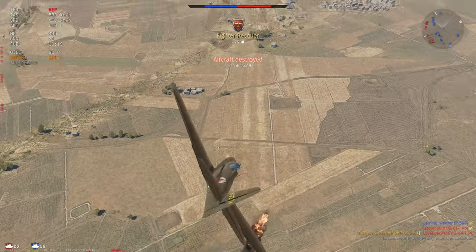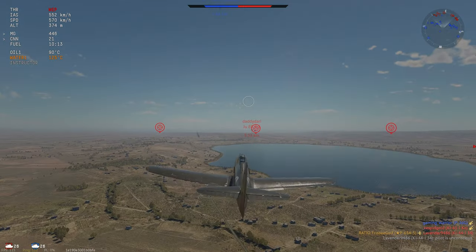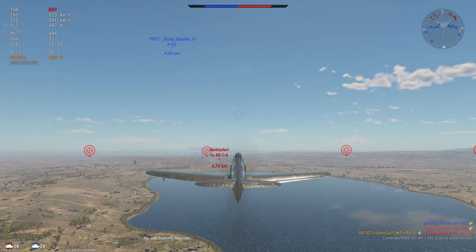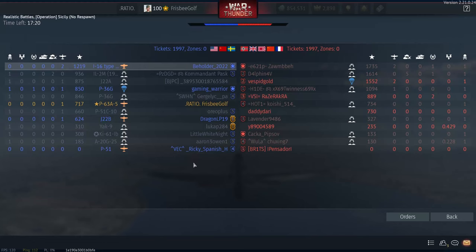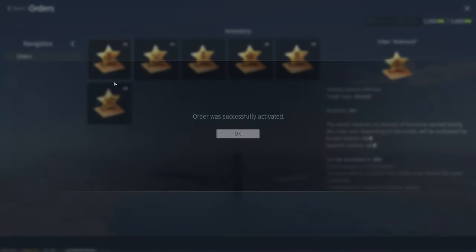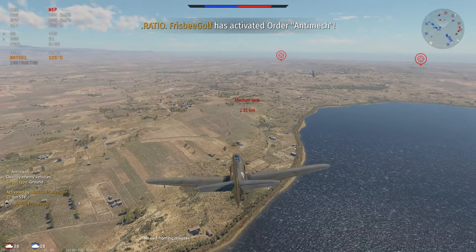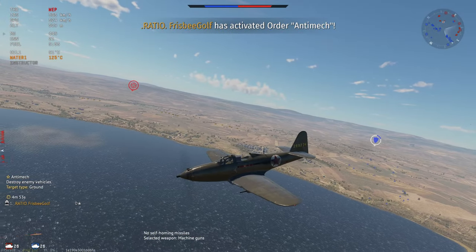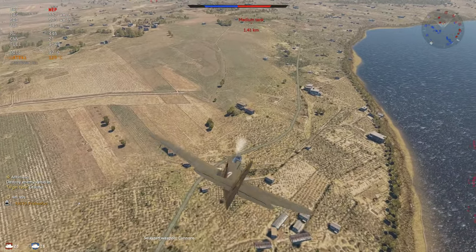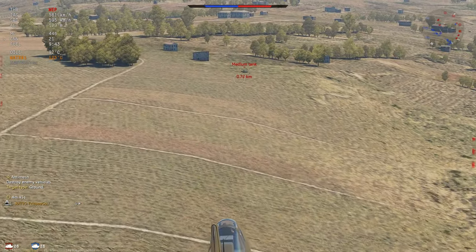Now jumping into another game with the P-63A5 — this is also an extremely good aircraft. It's 3.3 BR with a really good SL multiplier and percentage, so you're going to be getting a lot of SL relative to other premiums. It's only going to be about $5 when these things go on sale very shortly, and even not on sale you can get them for about $10 — really not breaking the bank. If you're really struggling for SL, just drop $5 on War Thunder once and you'll never have to worry about it again.